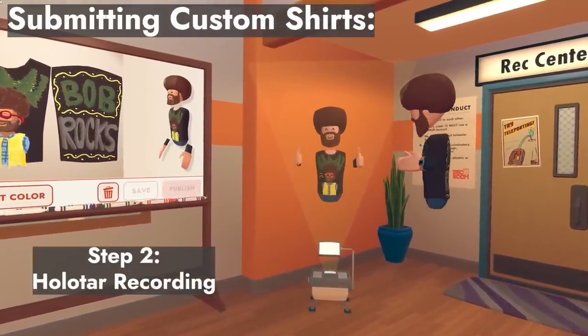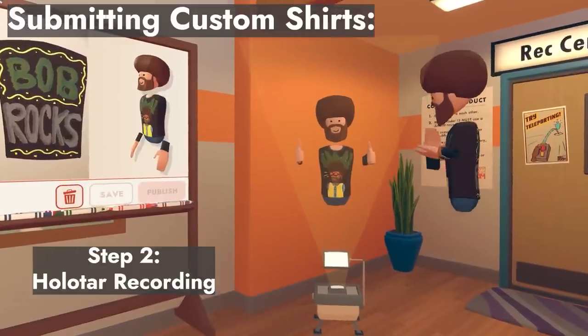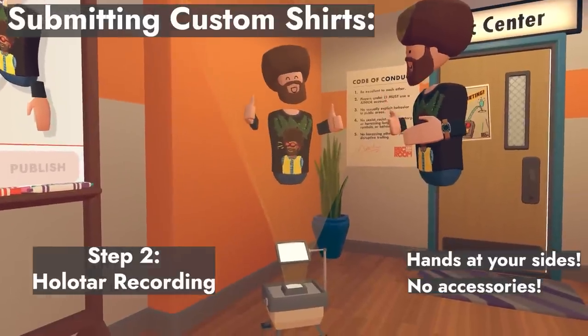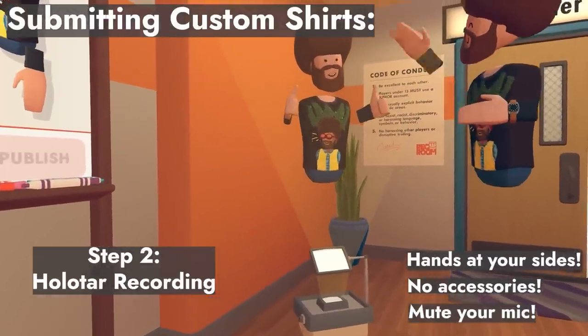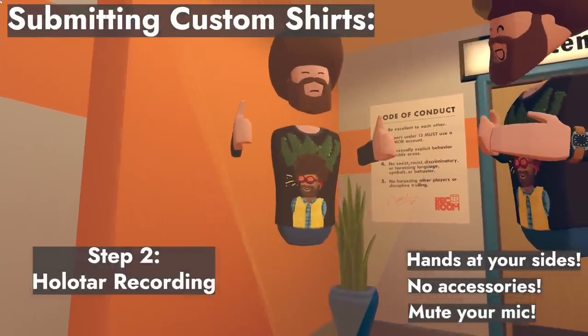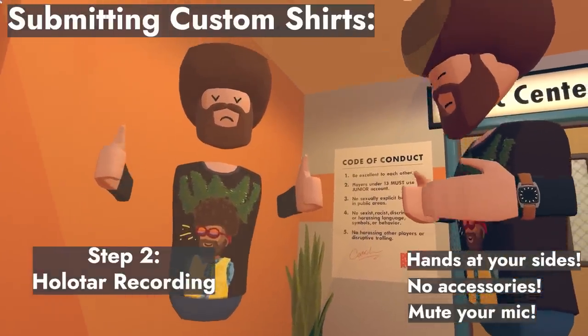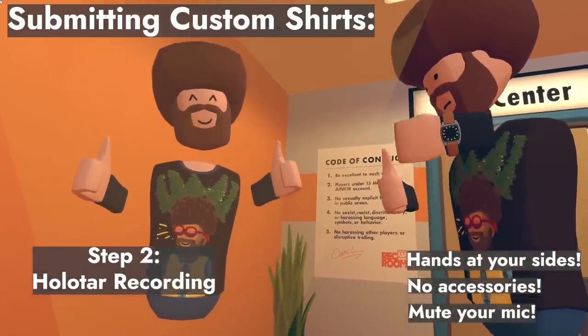The second requirement is after you're done with your artwork, grab a holotar from your maker pen and record a still pose of yourself in a custom shirt with hands at your side. Make sure no other accessories are blocking your shirt and that your recording has your mic muted. Then save the holotar as an invention to submit to our page. Custom shirt submissions may not be accepted if these requirements aren't met.